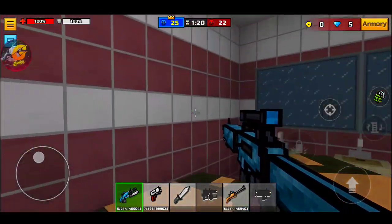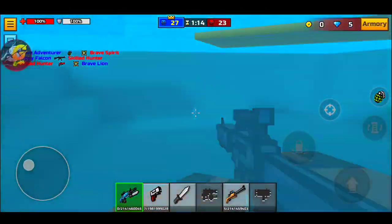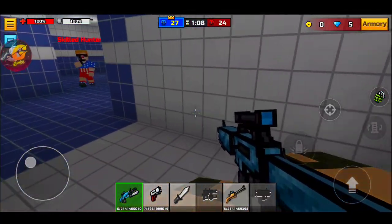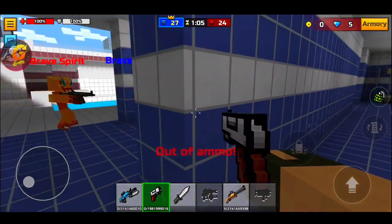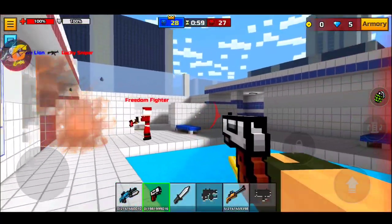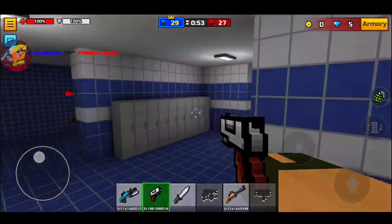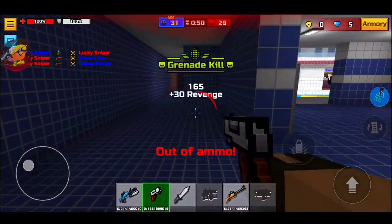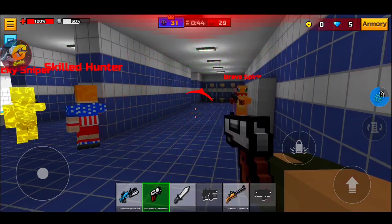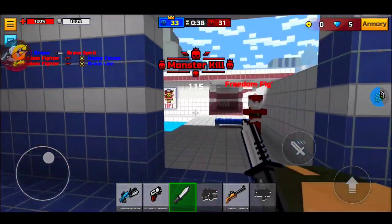I guess the unlimited ammo mod is broken — the game somehow screwed that up. Now I have to run around the map and grab ammo pickups, which is annoying. We also have bullet spread. I'm trying the increased shooting range mod, but without ammo it's kind of pointless. I'm literally spamming the button and nothing's happening — I think it's glitched out. At least we can still knife people.